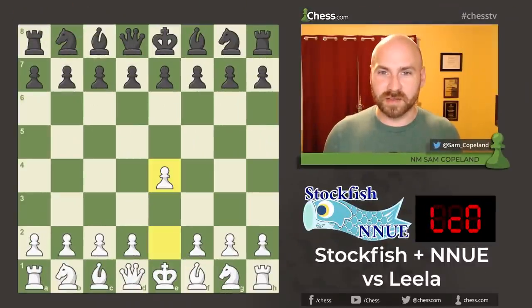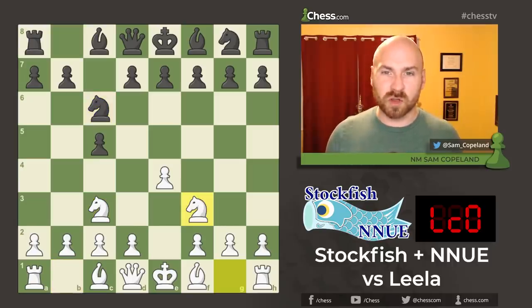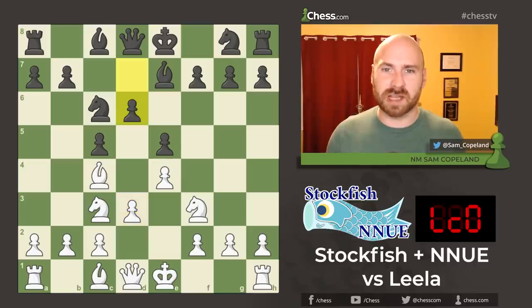This game begins with a Sicilian defense, but unfortunately for those of us who love bloodthirsty struggles, we won't get an open Sicilian in this case. Instead, we have two knight c3, the closed Sicilian, which the engines have been programmed to begin with. The closed Sicilian is going to lead to a more slow and maneuvering type of struggle. This seems to favor Leela Chess Zero, who is better at deep understanding and weaker at brute force calculation.